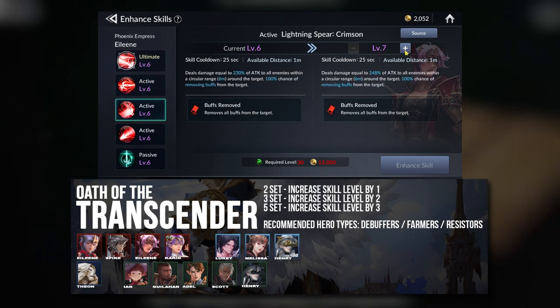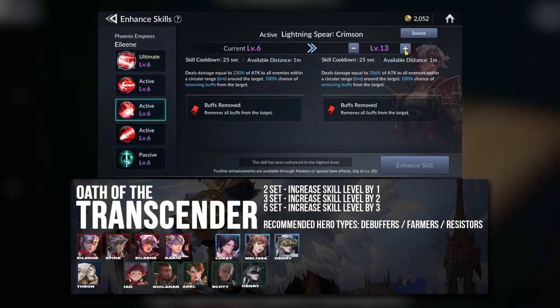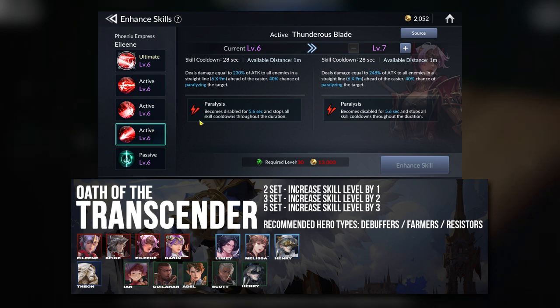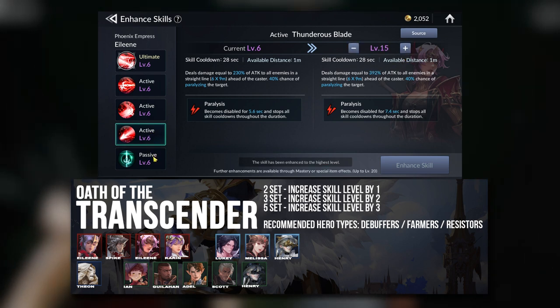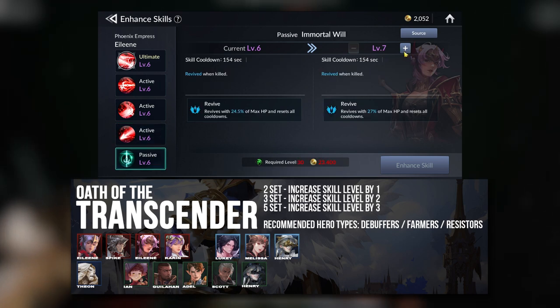Let's talk about Debuffers first. Using Eileen as an example — if you observe her Skill Enhancement, pushing her Skill Level allows her to actually disable the enemy for a longer period of time.